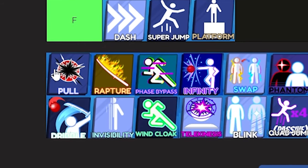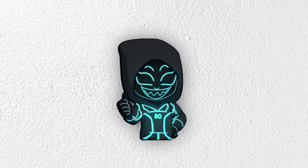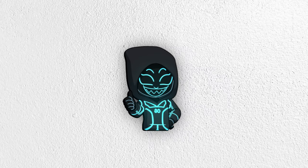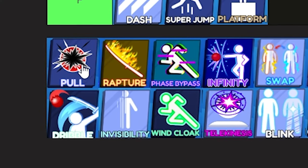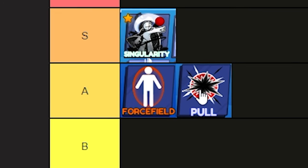The next ability is Pool, and this ability is super, super, super good. It's even effective against Singularity — when the ball circles around you from someone using Singularity, you can use Pool and grab the ball from them. You can also fake opponents out with Pool. It's an amazing ability and it's going in the A tier alongside Force Field.